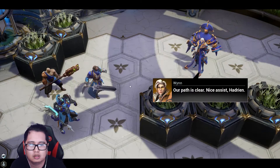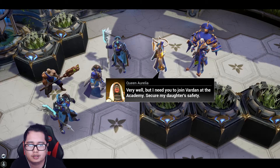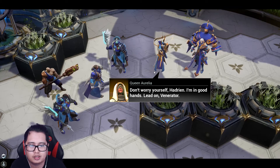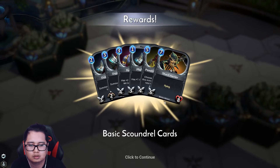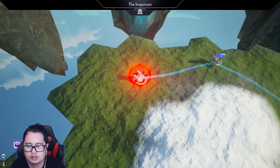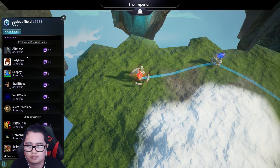Our path is clear. Nice assist, Hadrian. We need to move quickly to the palace, majesty. Queen Aurelia: very well. I need you to join Varden at the academy — secure my daughter's safety. So I'm assuming the queen is some kind of healer. Scoundrel cards. This game has some interaction with Twitch actually — all streamers on Indiegogo.